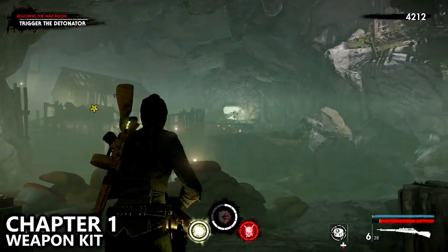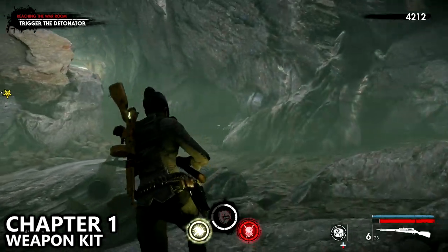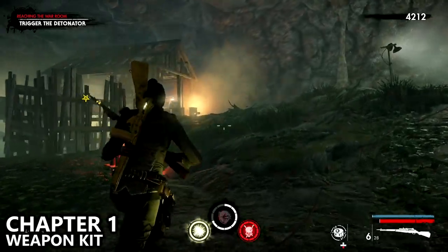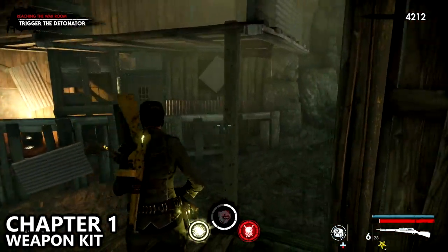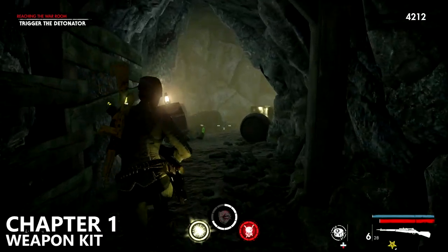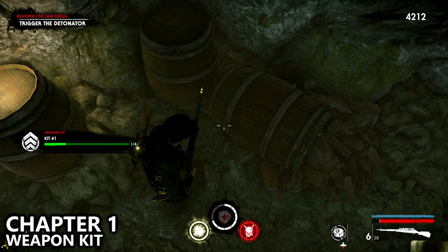Also in this large area you can find a weapon kit. Grab it before you trigger the detonator. Go to the hut and through the hut, and behind it you should notice that the path continues into a small cave system where you can actually walk in. At the very end you'll find a weapon kit sitting at the bottom left-hand corner on the ground.